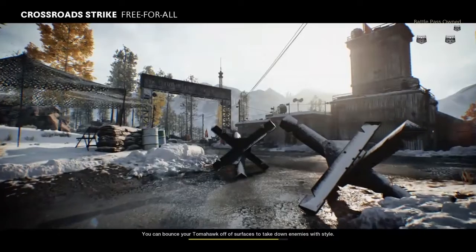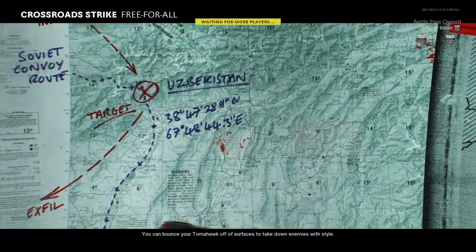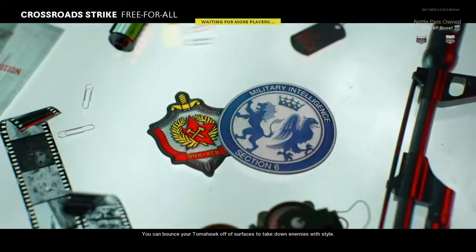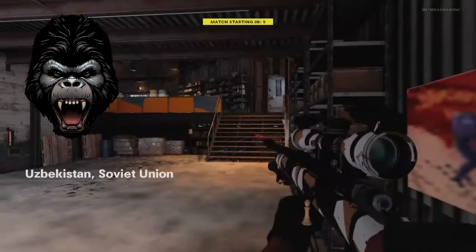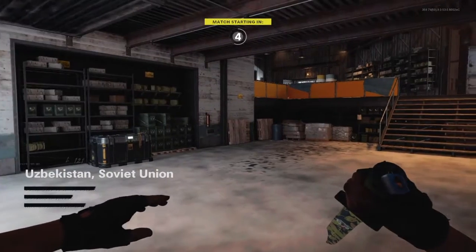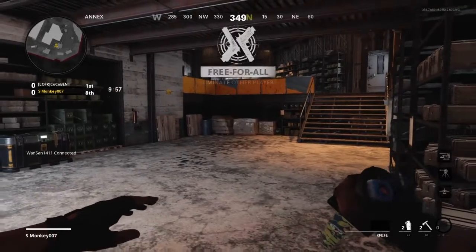All right, we are on Crossroads Strike. There are a lot of little areas that you can use a melee weapon on this map, and I'm gonna be trying to get a lot of my kills using just the tomahawks. It spawned me right up in here — it's a little death building.